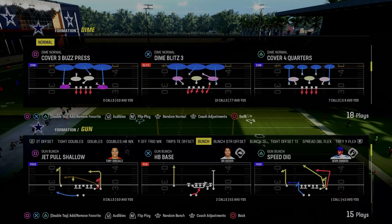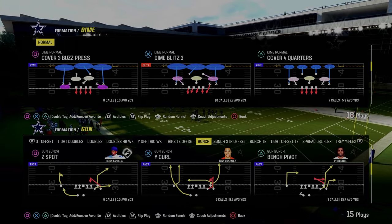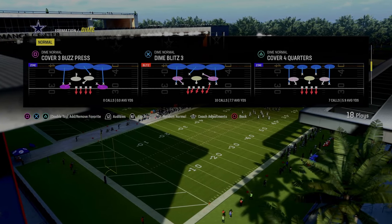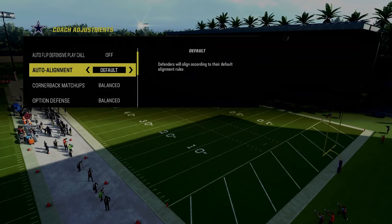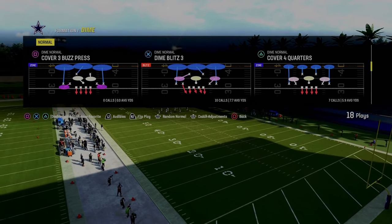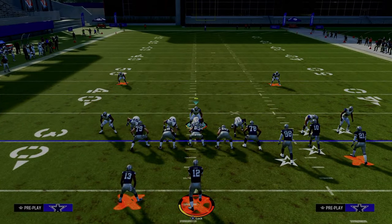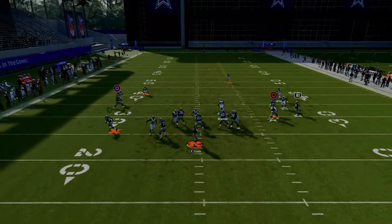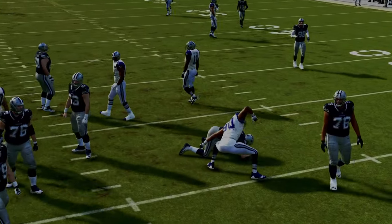The next blitz is out of the dime normal defense — this is going to be Dime Blitz 3. You can pair this with other plays in the formation such as cover-three cloud. Turn auto flip off and make sure auto alignment is on default. Flip the Dime Blitz 3. Then just pinch your defense and stand just to the side of center. What you're going to get is a nice disengaged B-gap pressure that gets up on your opponent quickly and can get you some easy sacks.